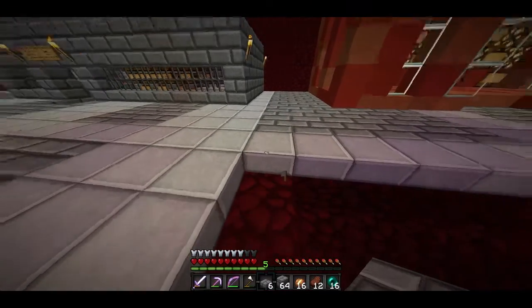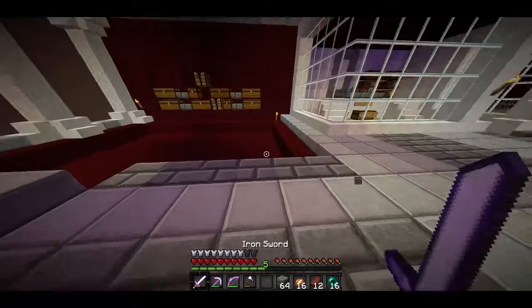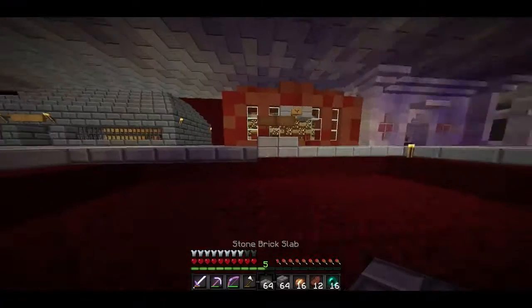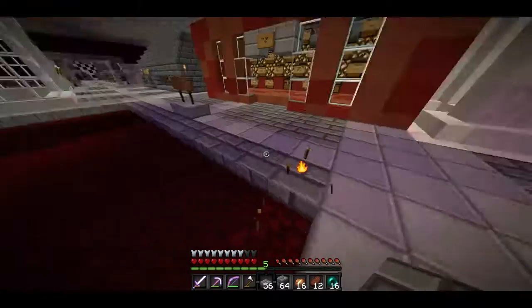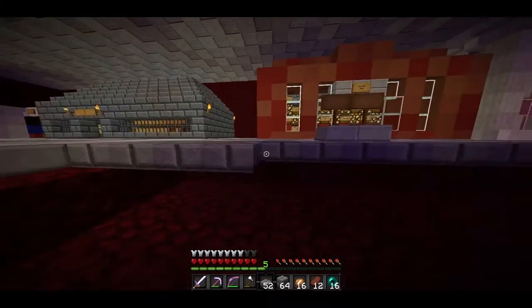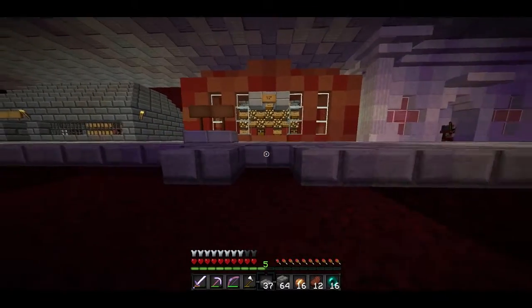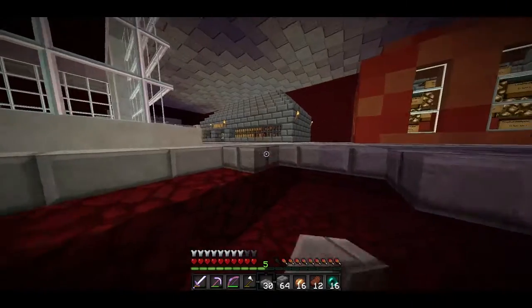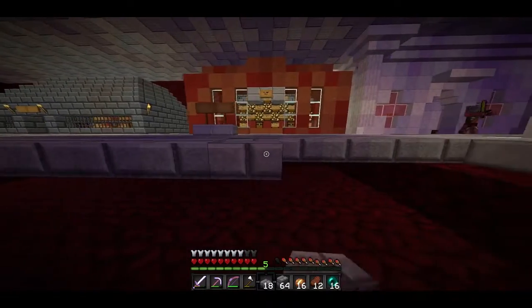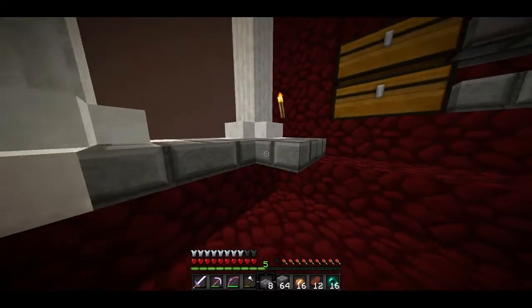First of all, we need to make sure this area here is flat — a nice blank canvas to work on. Let me explain what our shop is going to be: it's going to be a potion shop with possibly some really high level enchantment books, for example Efficiency 5, Sharpness 5, Power 4, Protection 4 — actually Power 5 I think.